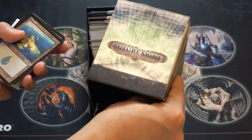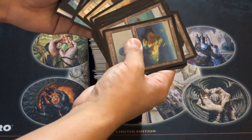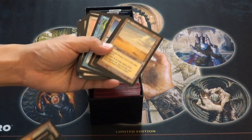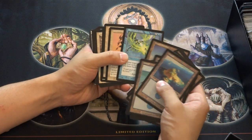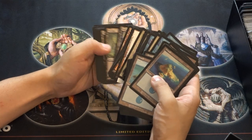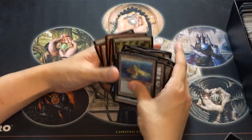The box itself is probably worth a few dollars. You have lands — and you might be like, why do we have lands? It's because it's an actual deck. These are the older cycling lands. This compartment has nothing of incredible value, but it's like a full deck and it even has the rares in it, which I thought was kind of cool.